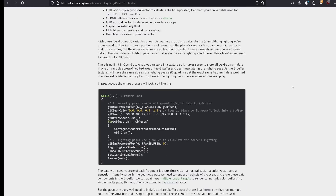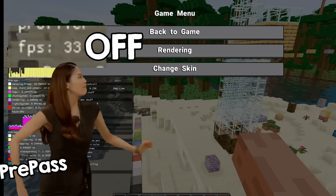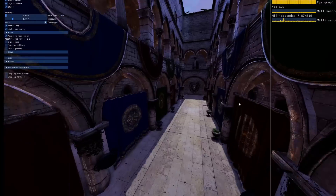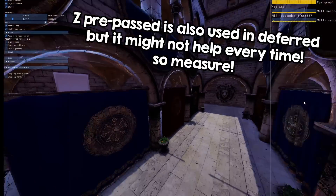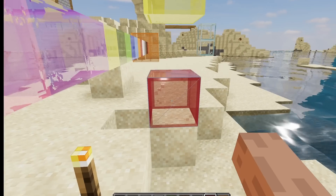Deferred rendering is one way to solve this problem, but if you don't have deferred rendering, you can quickly draw a Z prepass to completely get rid of overdraw. And even with a deferred rendering pipeline, a Z prepass can boost your performance. Quick note: it doesn't work for transparent geometry, because there you want to draw stuff on top of one another.